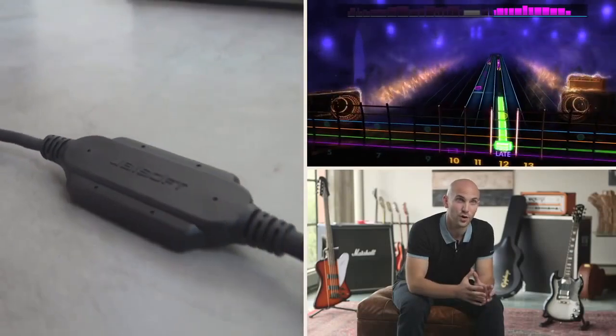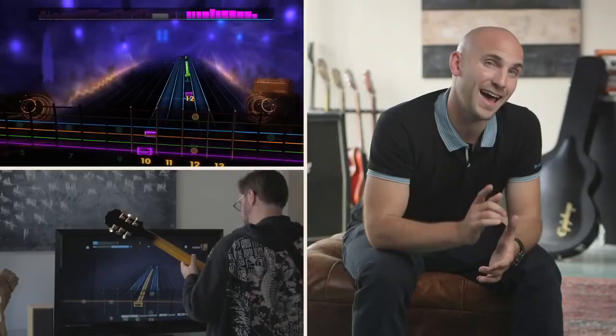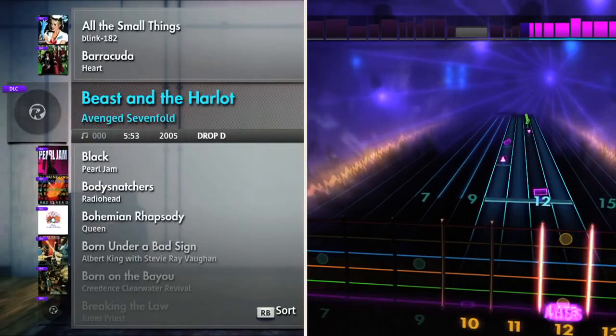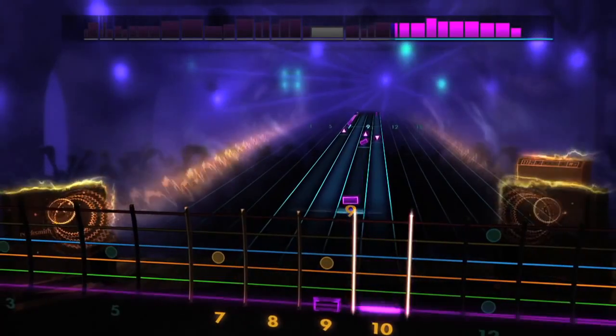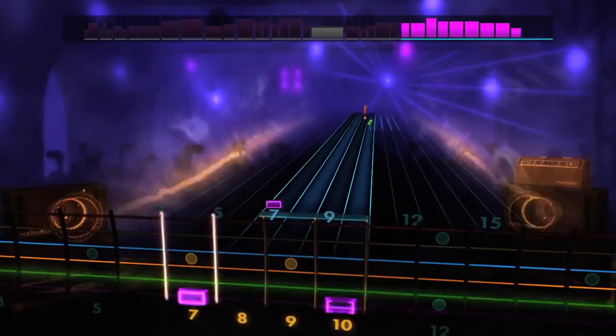You can use your Realtone cable from Rocksmith 1 with the all-new Rocksmith 2014, so you can buy the cable-free version. Your DLC will be forward compatible as well. If you want to take your classic catalogue songs from Rocksmith 1 into Rocksmith 2014, you'll also notice they now support all the techniques and new features that 2014 has to offer.